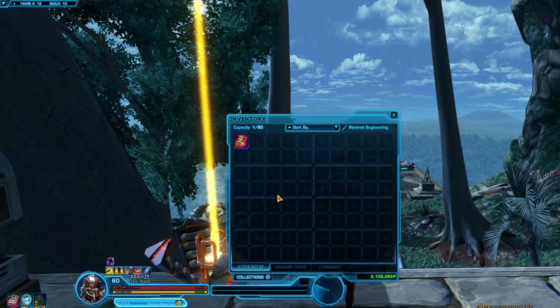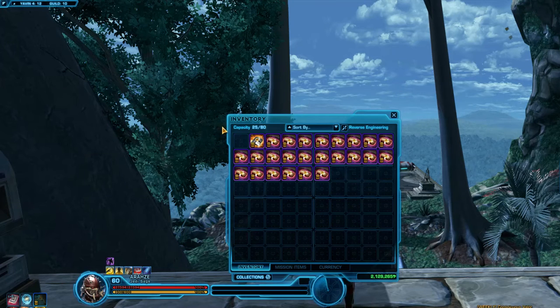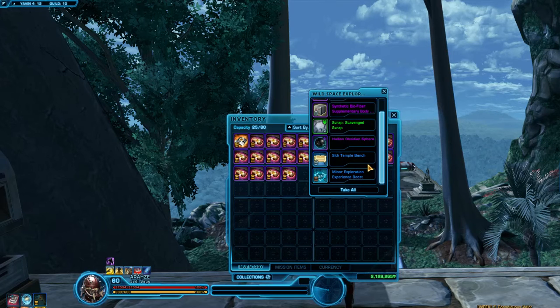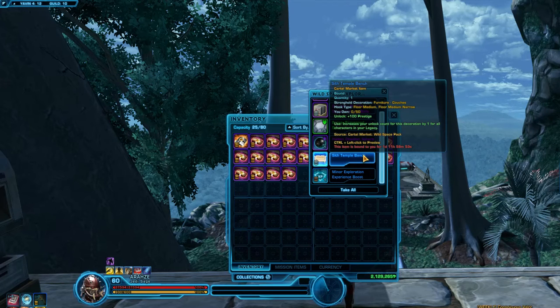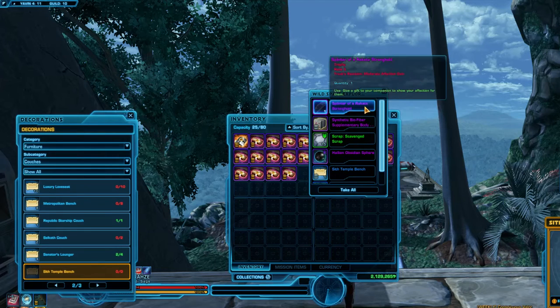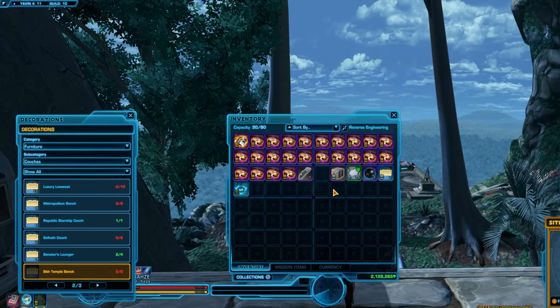Let's see what we get. All the packs and our little special bonus pack there. Hopefully we get lots of decorations — I don't have any of the decorations from this pack. Alright, some Java junk — it's a temple bench. I'll take that. Let's preview it — yep, that is a temple bench. Nice little bench. I probably won't be using any of these as actual decorations; I mainly just want them for the prestige.